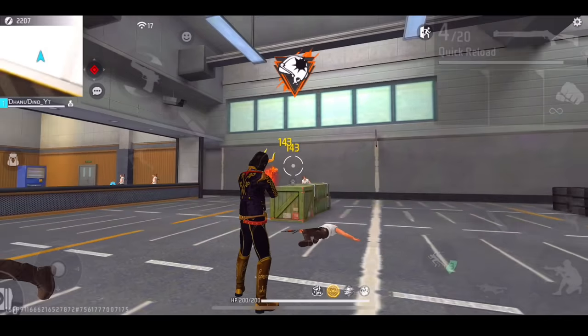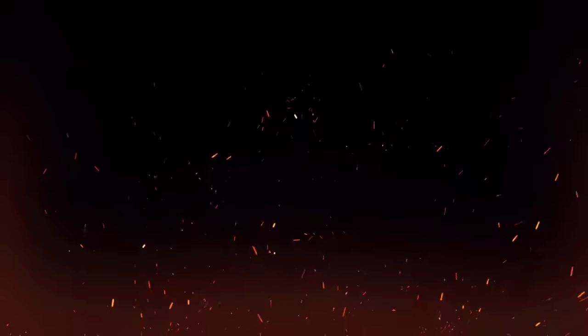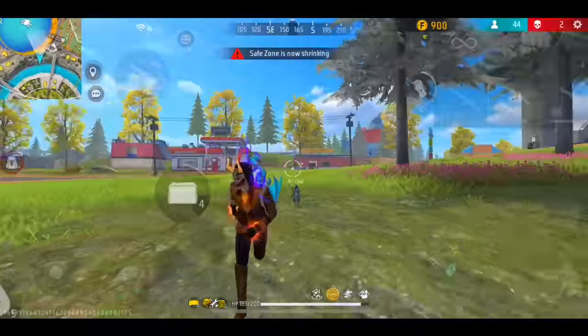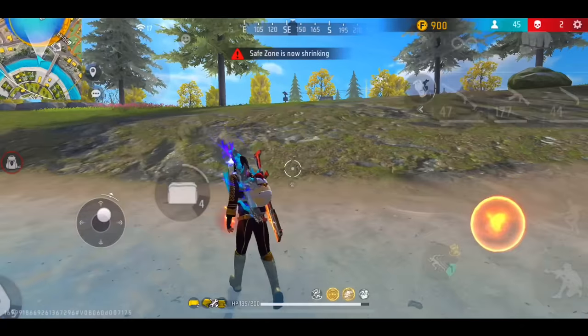If you want to move forward to the box, it will be a very simple trick. Let's start the next trick. In this video, the match starts with rank push. The next error map will automatically install. It will be a very difficult trick. At that time, the match will be a good trick.